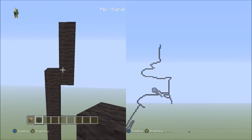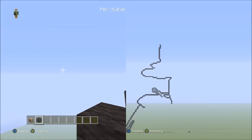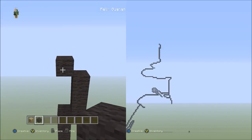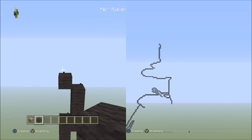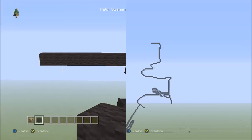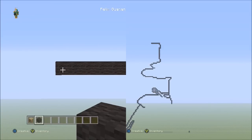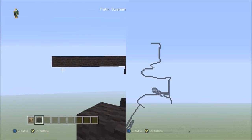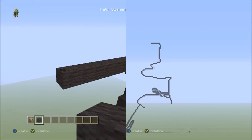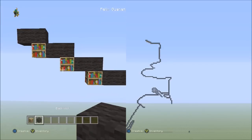Starting from that block, place one block going diagonal up to the left — one. Starting on top of that block, place nine blocks going across to the left — one through nine. Place three sets of twos going across on the upper level to the left — one, two, one, two, one, two, three. That's what three sets of twos looks like.